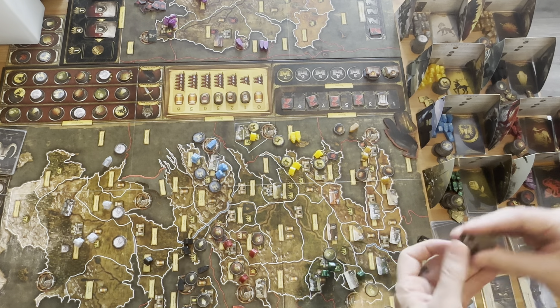Sunspear also gets a token on the Salt Shore to keep things clear — they've got that. The Sunspear home territory obviously needs a token there too. Additionally, the ship will move out into the Bay of Pentos, and the Braavos army moves back to Pentos. That wraps up the action phase. We've got some Consolidate Powers — a token to Greyjoy and a token to the Eerie.